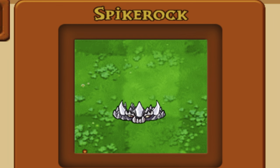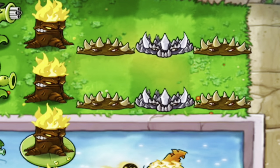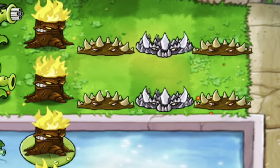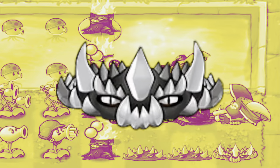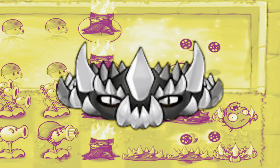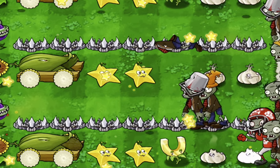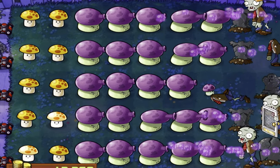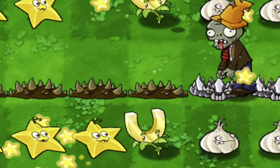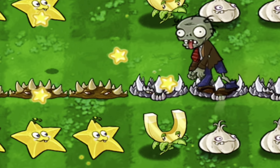Spike Rock is quite possibly the most straightforward upgrade plant — he's just better than the Spikeweed. I love his design too. And I'm sure you're all expecting me to say, 'well he's not a plant, he's a rock, so F-tier.' But I ain't doing that this time. Notice how I let all the fungi through? I'm not always the party pooper, you know. I already love Spikeweeds, and this is just a better one — S-tier.